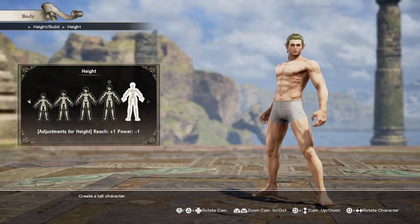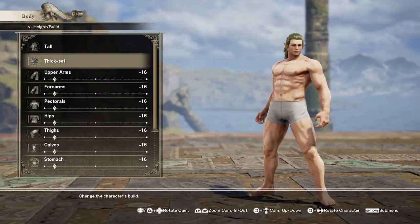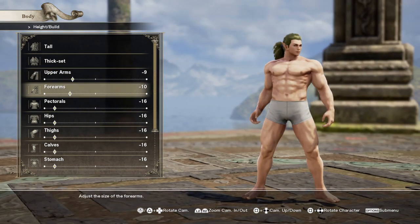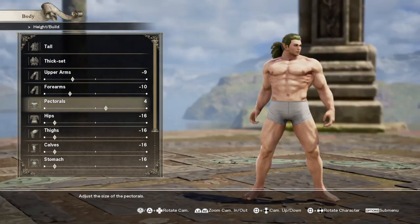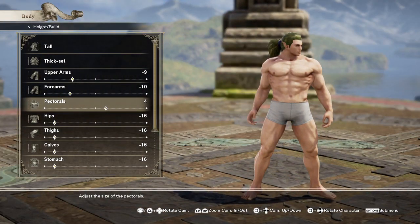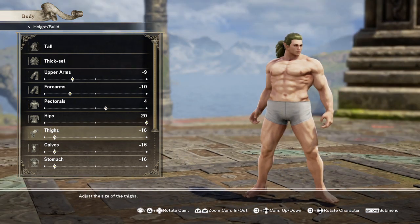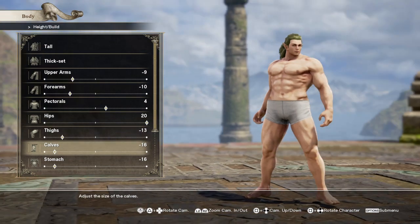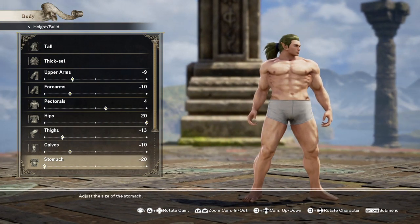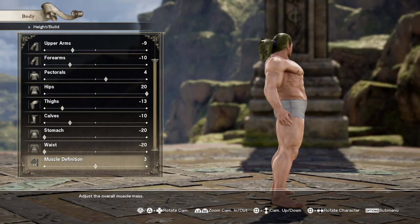We're going to change his height to as far as possible, and his build — he's a pretty beefy guy — so we go with the basic thick set. Upper arms, raise just a bit to negative 10. Arms, let's go to negative 10. Pectorals, bring them up pretty big — at least a three. He has that typical superhero/super villain chest where the pectorals are massive. Hips down to 20, thighs thickened up to negative 13, calves to negative 10. Stomach down to negative 20, waist down to negative 20 as well.